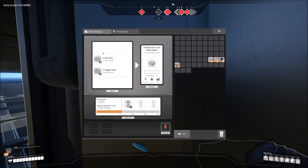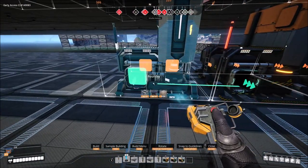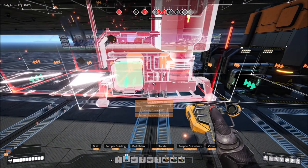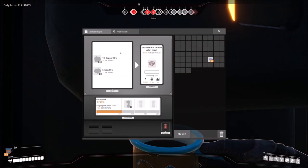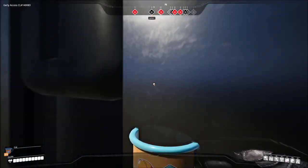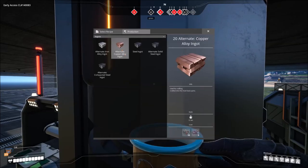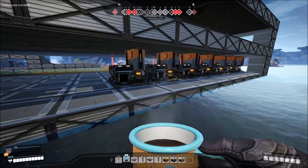Next you want to build three more foundries - one, two, three - and these are going to be for our copper alloy ingots, which also need copper and iron. It's 50 and 25, so 75 to make 100. This is going to give us a lot of copper as well as a lot of iron, and it doesn't take up that much space.